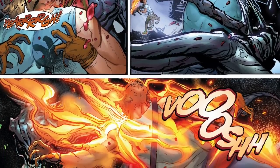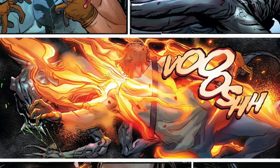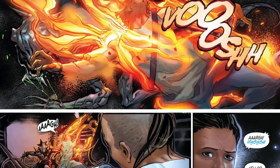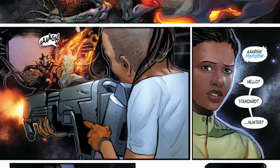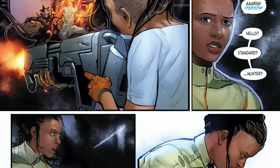The captain turns and runs in with the flamethrower, but the xenomorph is smart and intelligent — it uses Hunter as a human shield. The captain burns her friend alive. 'Hello? Hello? Standard? Standard?' Hunter's gone. Roby is alone.